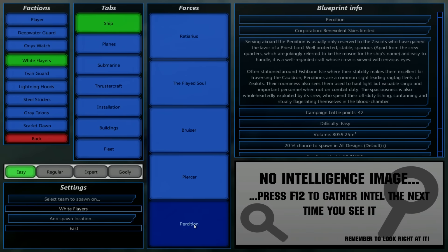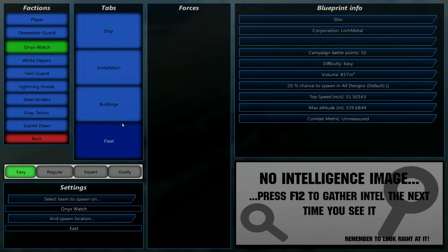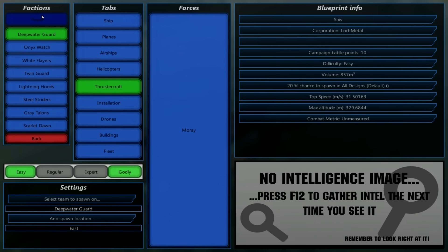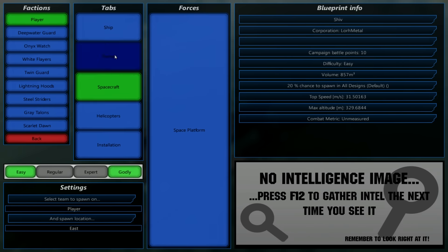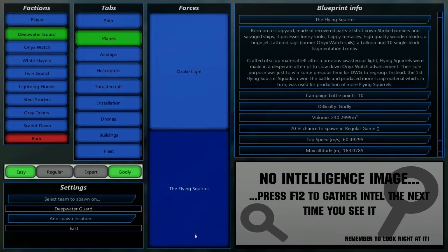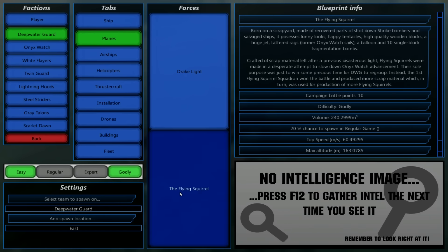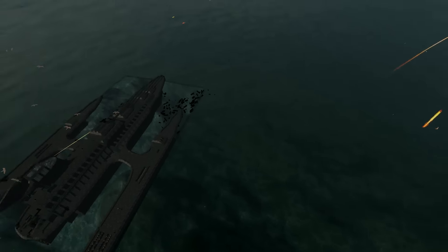Should we spawn in another Perdition, or do something else? Let's do an Onyx Watch — let's go Godly. Here we go — a deep water guy. Everyone hates the Flying Squirrel. The Flying Squirrel apparently is a godly design — 10 campaign points difficulty. Let's see how the Valkyrie does against three Flying Squirrels at the same time. Here we go, Flying Squirrels away — where are they? They're already firing at us. Hello Flying Squirrels, do you like missiles? I think you do.